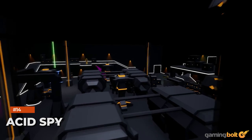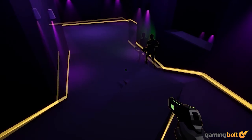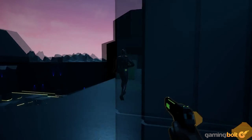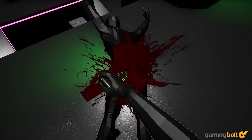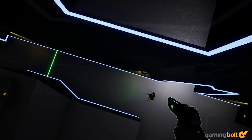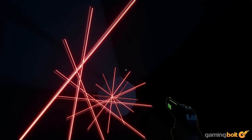Cyberpunk first-person stealth title Acid Spy doesn't have the heaviest narrative, but it makes up for it in solid movement-based stealth and assassination. Infiltrate bases by sneaking, sliding, and wall-running, taking down guards to open up the next area. The synth-wave soundtrack and focus on studying enemies' patterns before taking them down creates a simple yet satisfying gameplay loop.